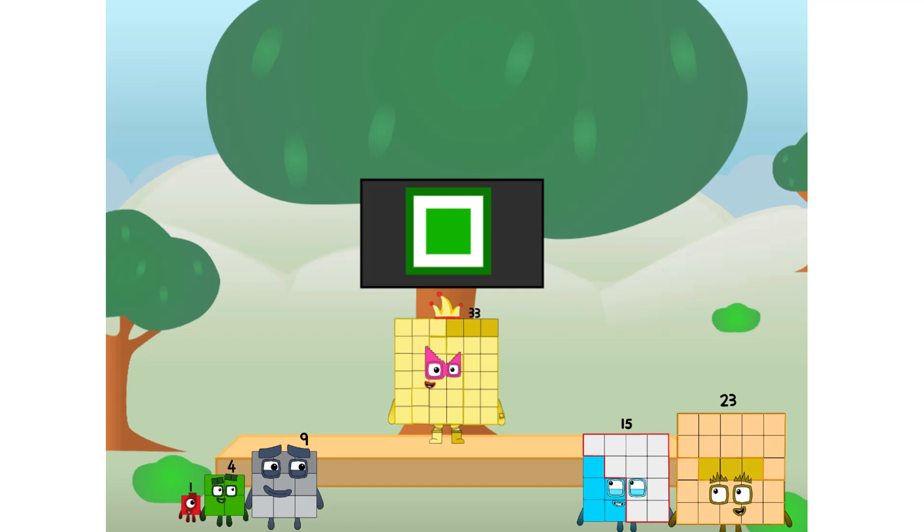Ever since one of us fell from the sky, we have been bold explorers, discovering new lands, seeking out new friends, dealing with round things. Round things. I say it's time to tackle the ultimate round thing — the moon. Let's solve the puzzle of how to put a square on the moon without using rockets. Square power only.